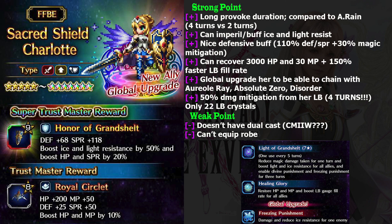The most useful of her support abilities is she has a very nice defensive buff. Ice and Light Resist are kinda niche, but this 110% defense and spirit buff are insane. Basically, you can ditch your buffer if you have Sacred Shield Charlotte, and this 110% defense and spirit buff comes with 30% magic mitigation. If you have an AoE tank, you really don't need your buffer, because Sacred Shield Charlotte simply casts that defense and spirit buff, and your AoE will cast 30% damage mitigation. She also gives 150% faster LB rate, something that is really important on today's standard.